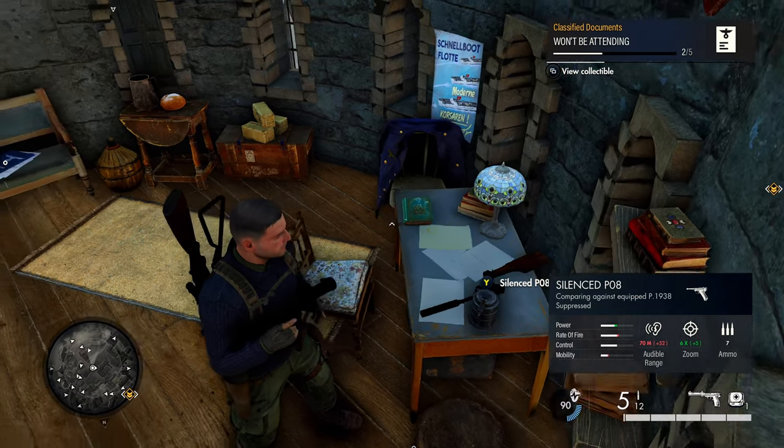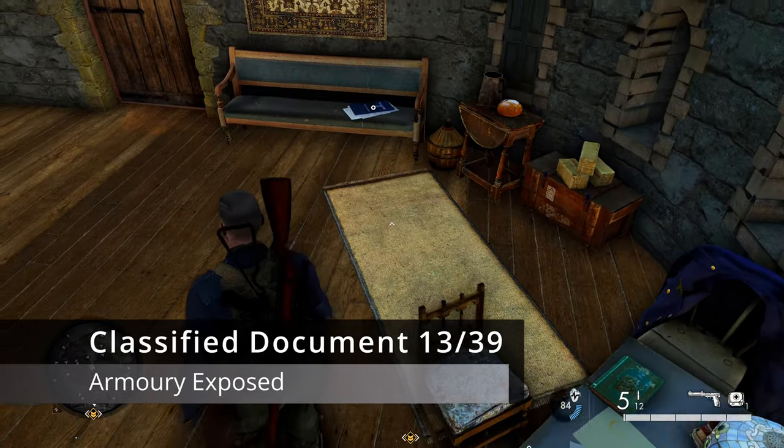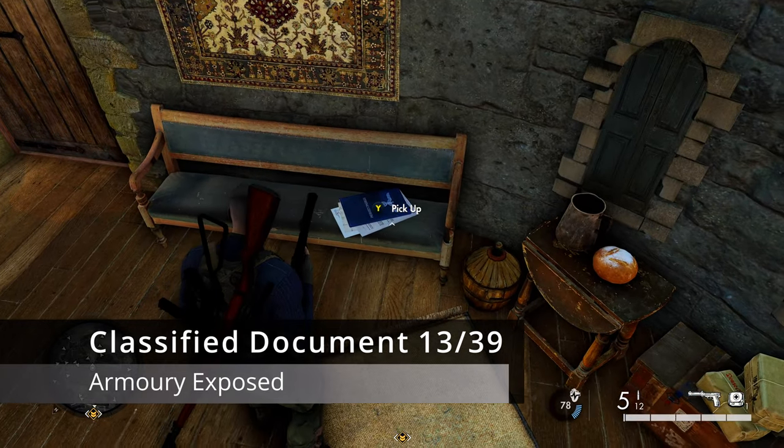Also in the same room in the tower, just look behind you and you'll find your next classified document sitting on a bench.